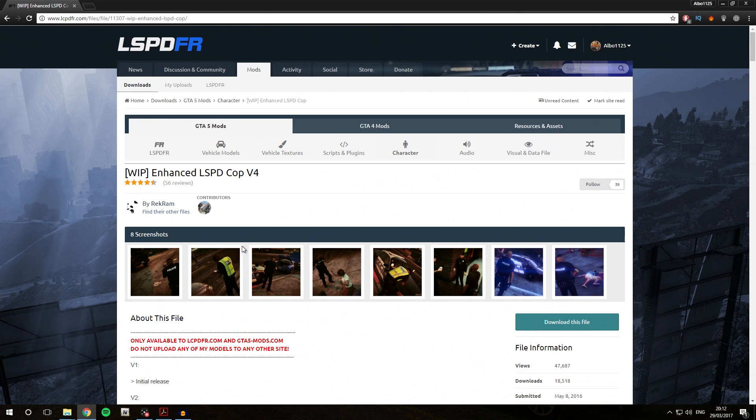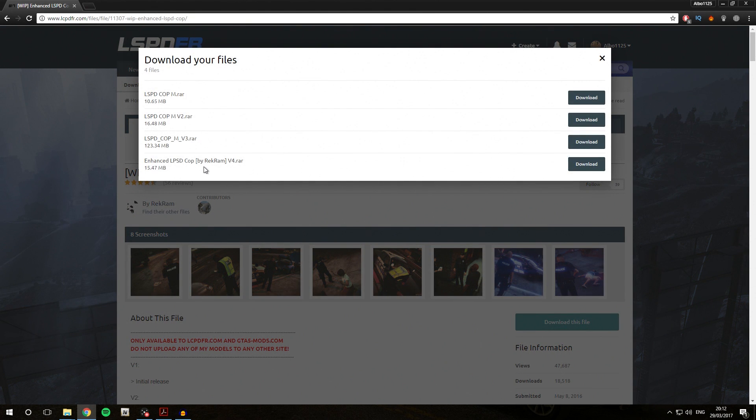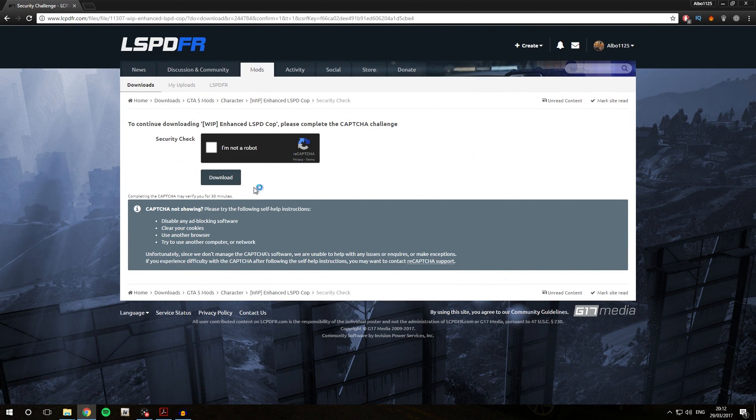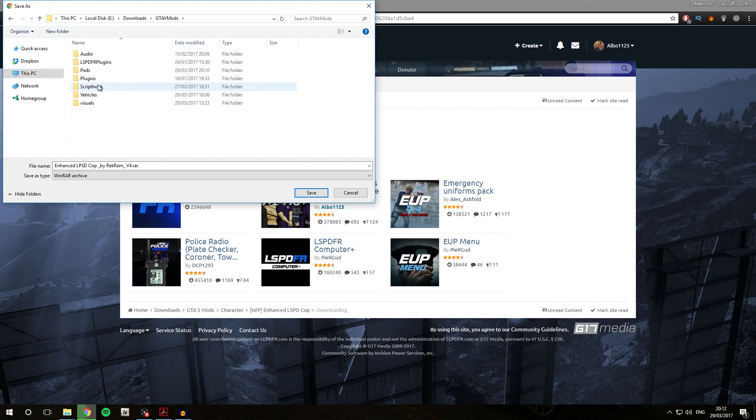We're going to be installing the Enhanced LSPD COP into an add-on slot. We're going to click 'Download this file' and select the latest PED, which is version 4. We'll complete the security check and hit the download button. We're going to save this PED inside our downloads/gta5mod/PEDS folder.